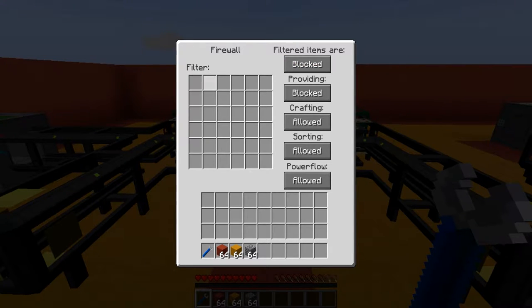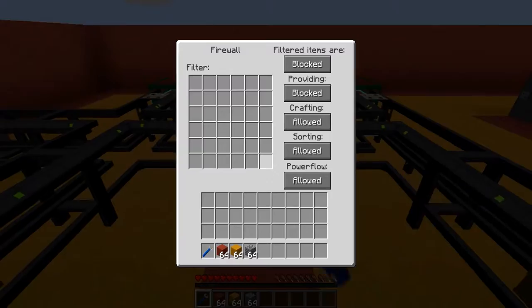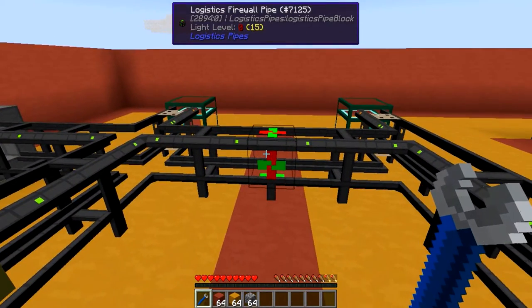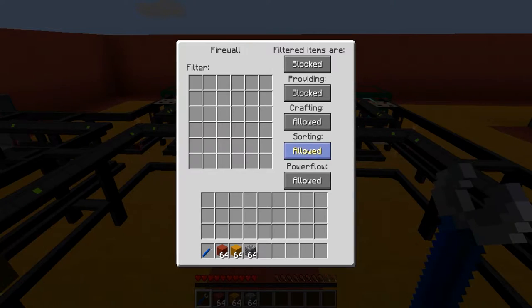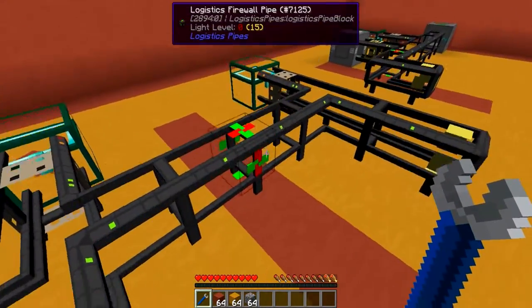If it's set to blocked, any items you put in here will not be allowed to go through this Logistics Firewall Pipe. 'Providing' means a Logistics Provider Pipe will not be allowed to get items through this firewall. 'Crafting' is something I'll show in a minute. 'Sorting' is pretty self-explanatory. And 'Power Flow' pretty much means you can't supply power through the Logistics Firewall Pipe, which I'll show you first.